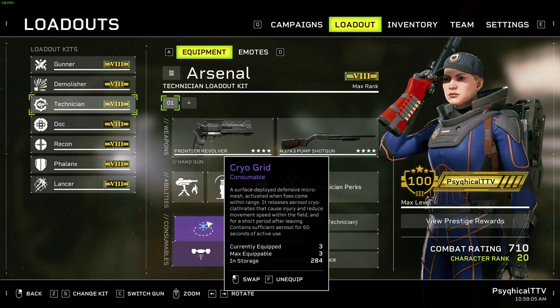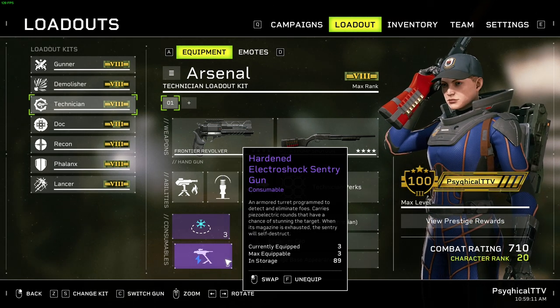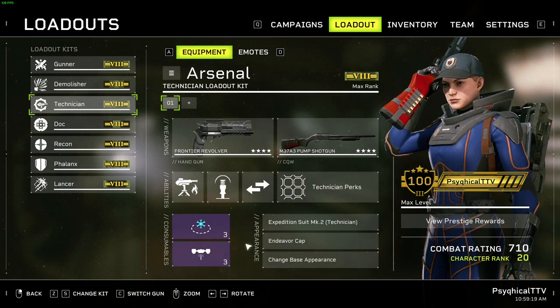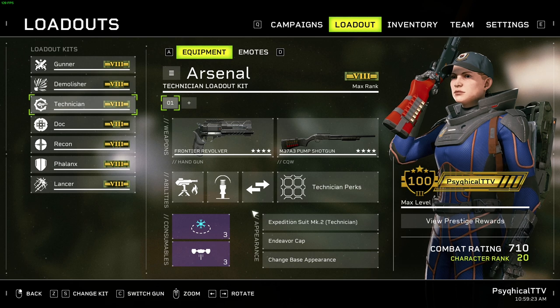For consumables, always go with the Cryo Grids for more CC and a Vulnerability Assessment Drone for more team DPS. If someone else has taken drones, go with the Hardened Electroshock Turrets instead. And this is the Technician build that is still viable for the Pathogen DLC.